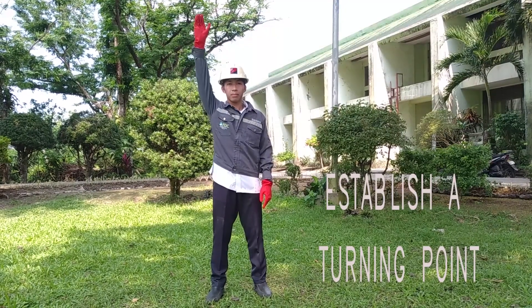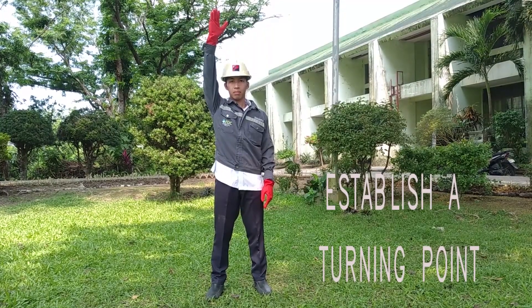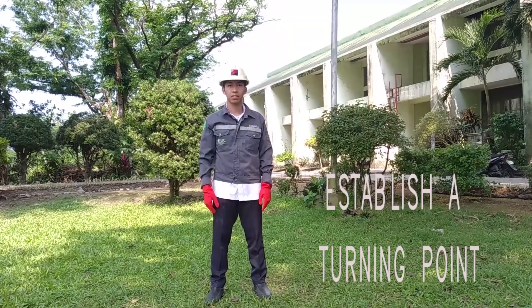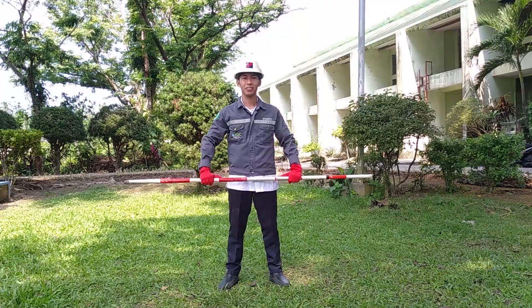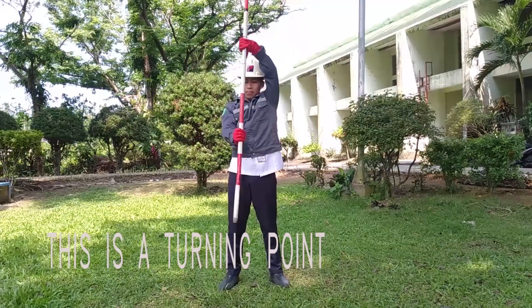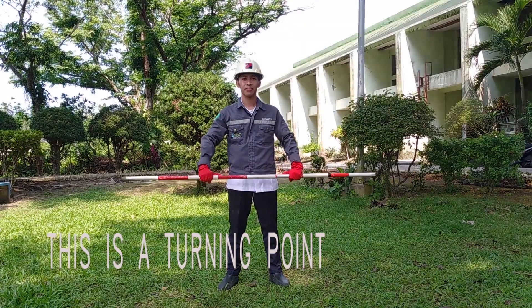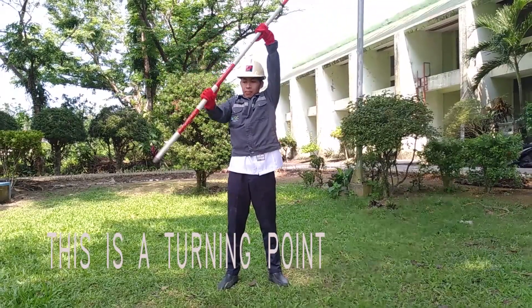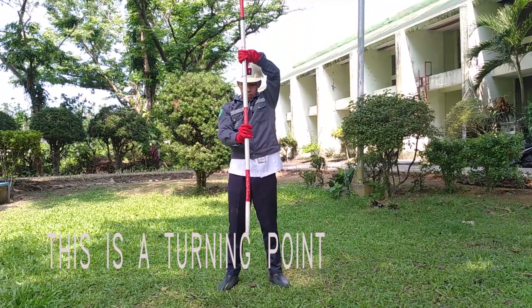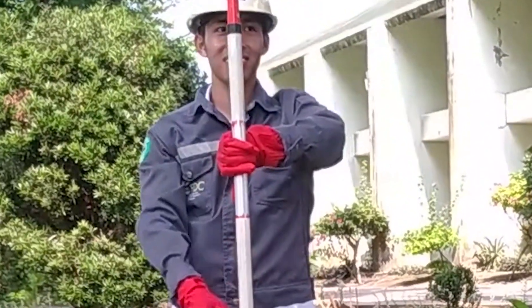Establish a turning point. To establish a turning point, the arm is swung slowly in a circle above the head. This is a turning point. To identify a turning point, the leveling rod or range pole is raised overhead in a horizontal position, then lowered into a vertical position and held on the point.